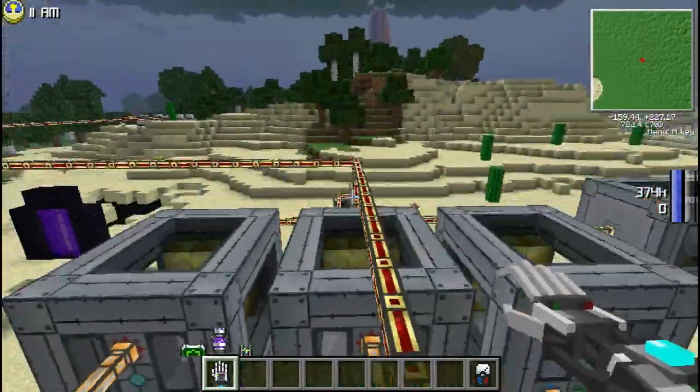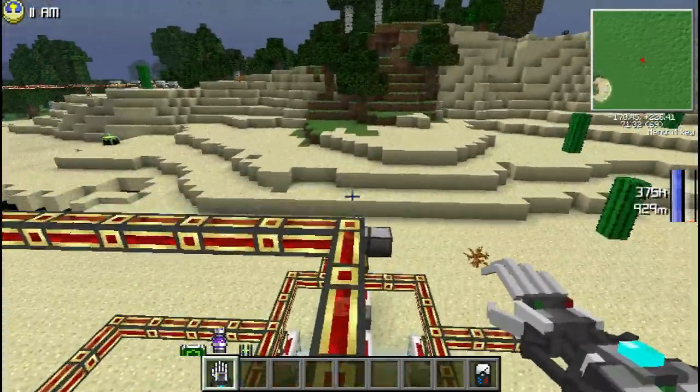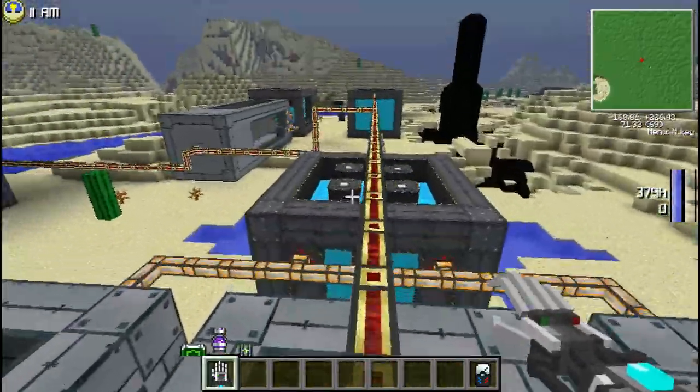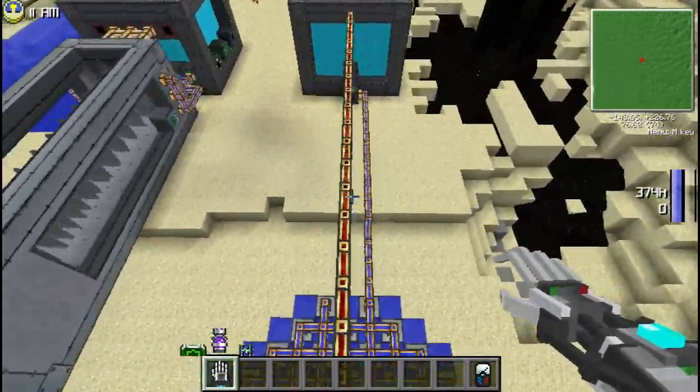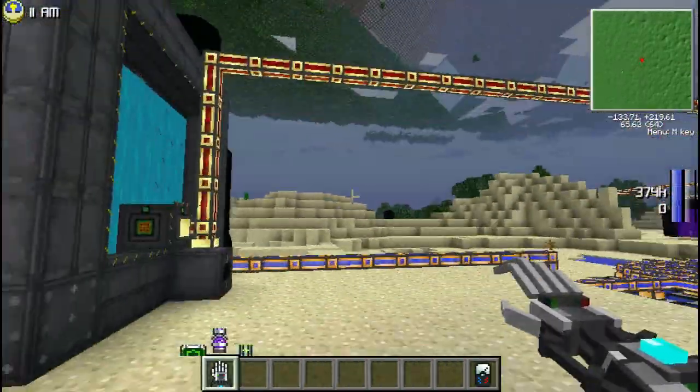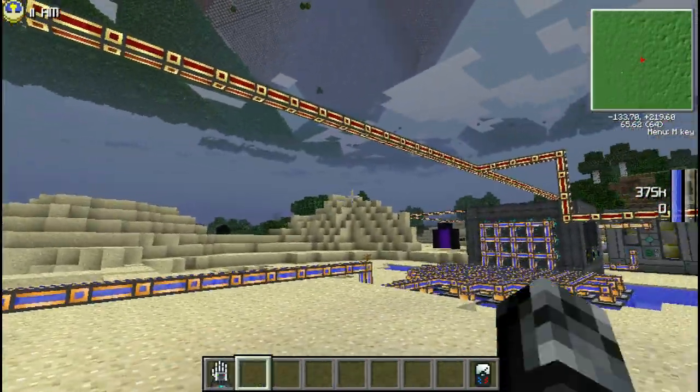Well, it's easy. You just build about 200 million steam dynamos, line them up, and fuel them all with coal — just kidding. No, you don't use steam dynamos, you use nuclear reactors. And in this video, I'm going to show you how to do just that.